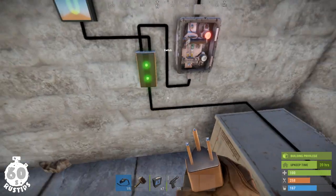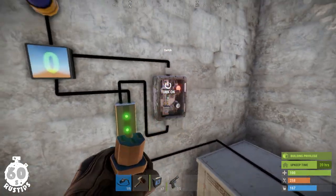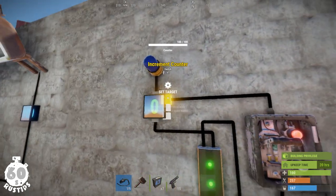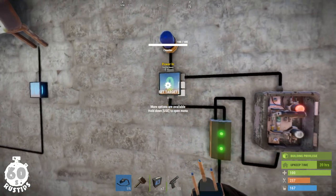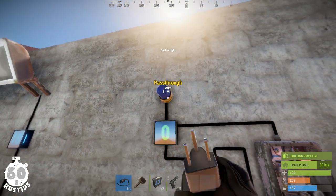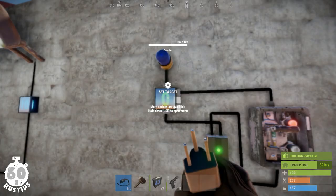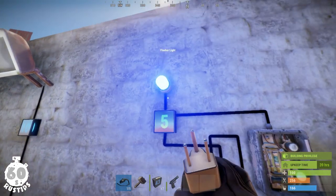I've got a power source which is a generator. The power is running into a branch. The branch is branching out a bit of the power into the switch, and if the switch is on, the power is passed through into the increment counter pin. The rest of the power from the branch goes into the power-in pin of the counter and is then passed into further electric components if the target of the counter — which is 5 — is reached. If I repeatedly use the switch to increment the number, the counter will reach the target of 5 and will pass the power through.